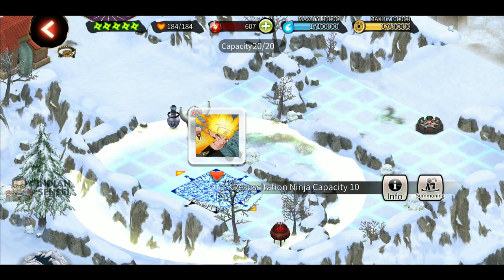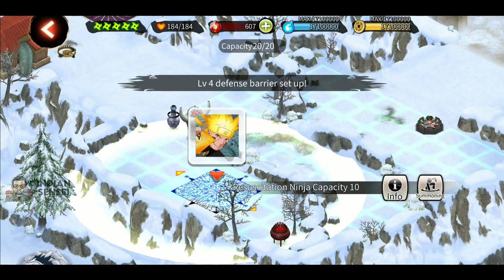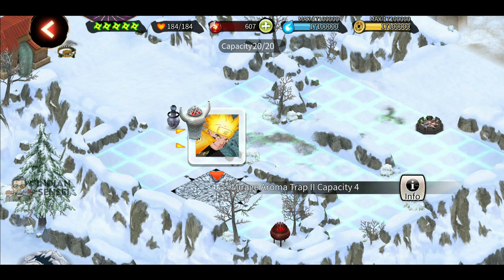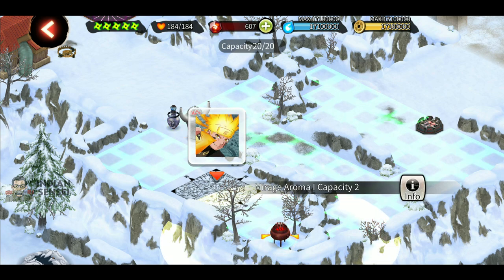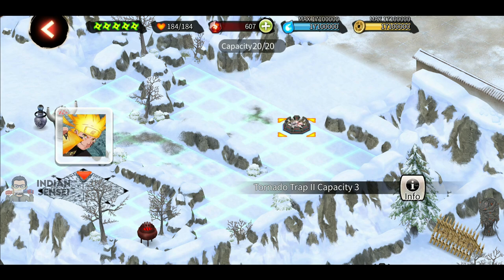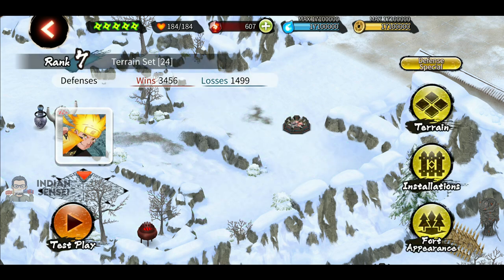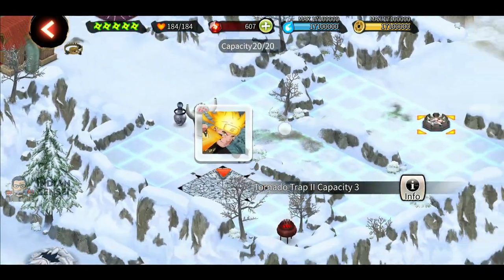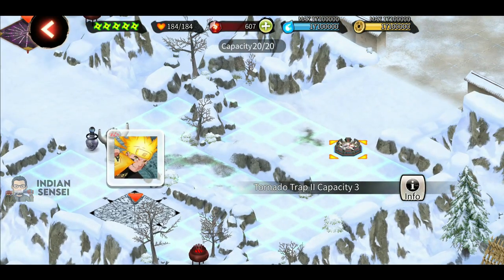Coming to the resuscitation ninja room — I have Six Path Naruto Light here. If you have Hashirama, you can use him as well with his new ultimate. We have Six Path Naruto Light followed by a perfume trap, an aroma trap, and an installation at the back that gives a lot of attack. There's also a tornado trap here because a lot of times the main shinobi forgets to check for traps after fighting Naruto Light, so they can get thrown to the right or left room depending on the angle of their run, wasting a lot of time.